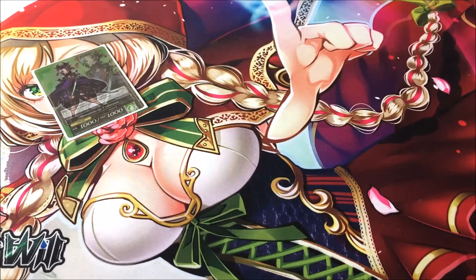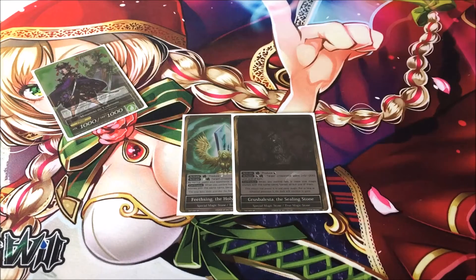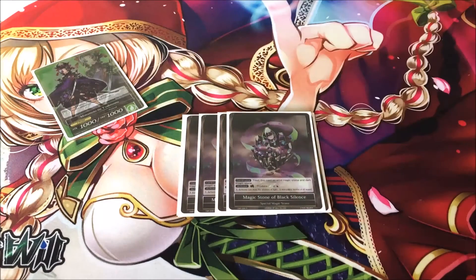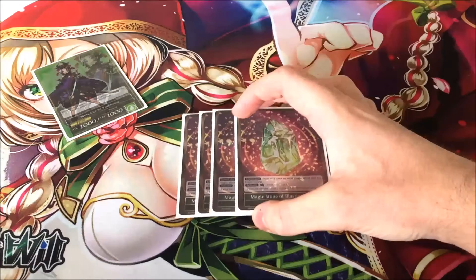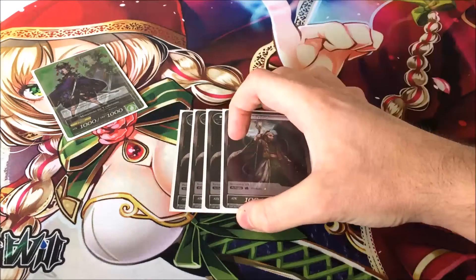Trying to go as fast as possible. We have a Featsing, the Holy Windstone, and a Grubalesta. Four Magic Zone of Black Silence and four Blasting Waves.